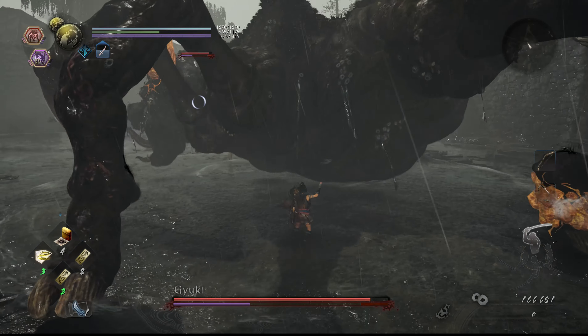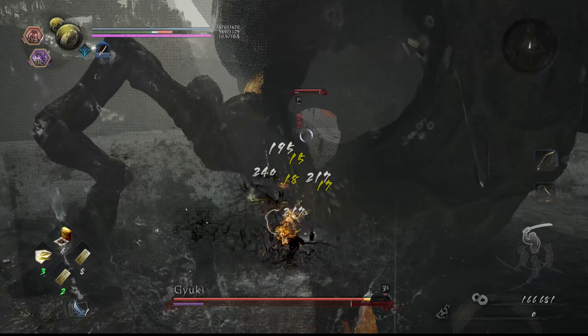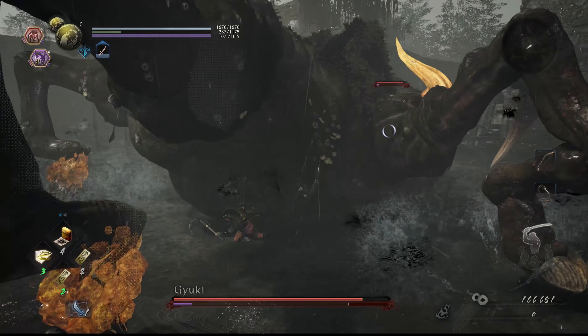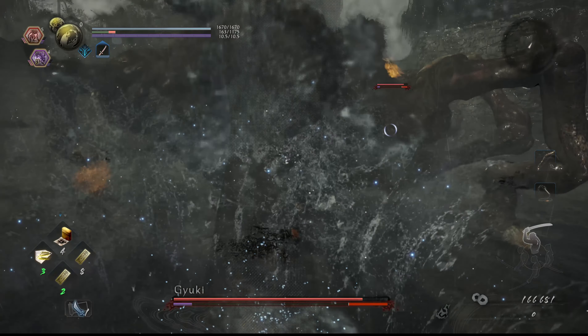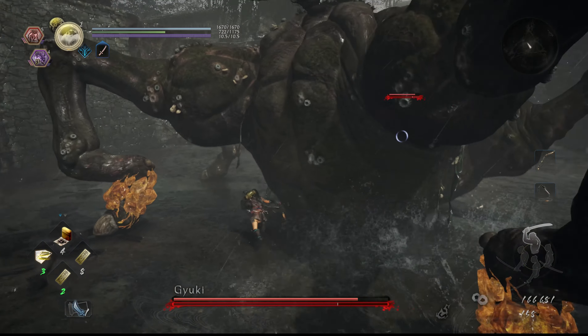Once behind him, that's where you want to stay. The mechanic of the fight is to hit the soul stones on his feet, but that's likely to get you into trouble. Ignore the feet. Focus on his deformed ass instead. If you're locked onto his head and position yourself at his ass, you'll be in a prime position to get your attacks in.